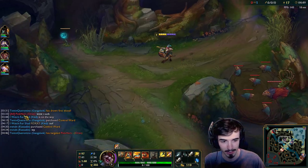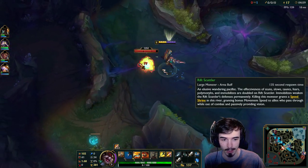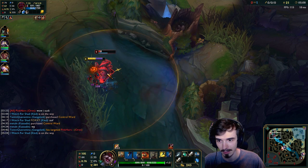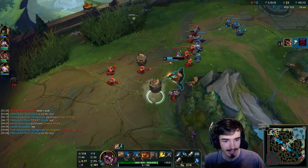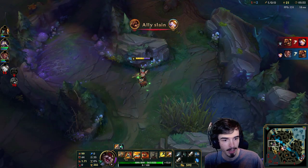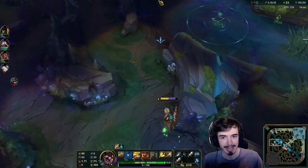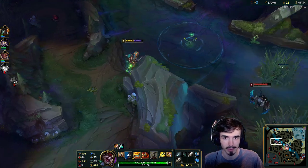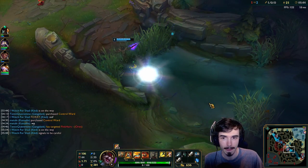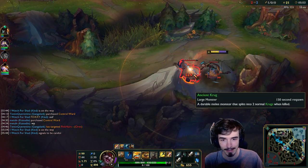Now I want to go for the top Scuttle here. There it is — it just spawned. Scuttlecrab priority is pretty huge in this patch. You don't have to get it super early, it's a bit overrated early on, but my smite's up anyway. Also, if you're playing off-meta junglers, going for Scuttlecrab is very important because it's a free camp — it doesn't cost you health and it won't fight you. You should go for those as best you can, especially if you struggle to clear in the jungle.